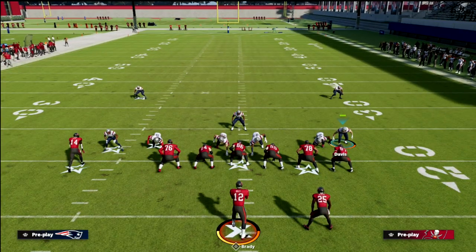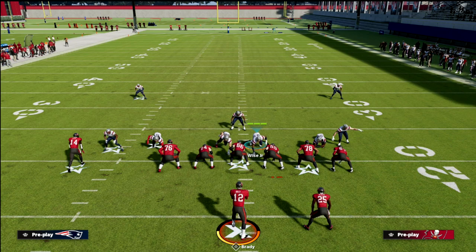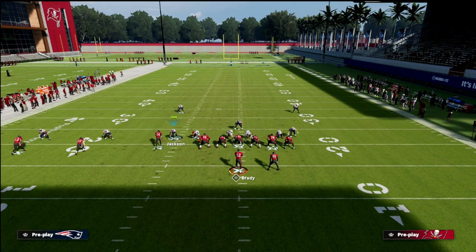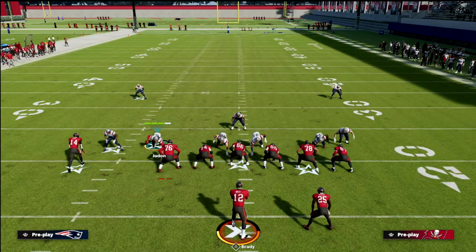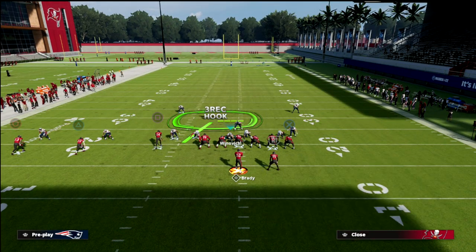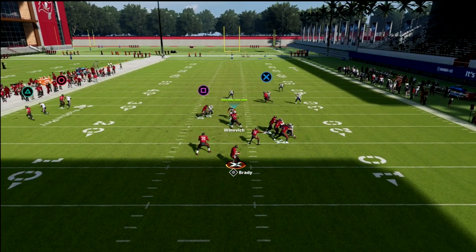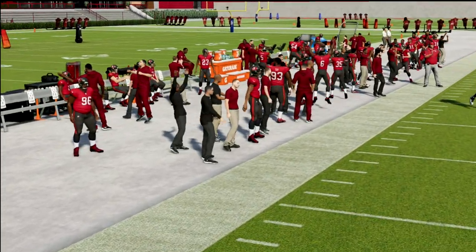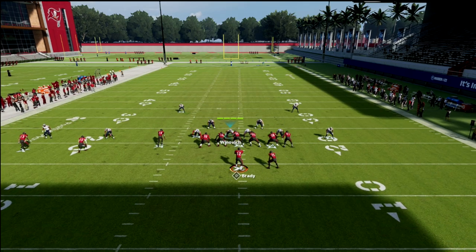Another important thing about cover six or cover four quarters is that when you make adjustments, it embeds those adjustments into the matching concept. For example, if I take Jackson and put him in a man coverage assignment on the number three receiver, there's no longer a three wreck hook defender designated to guard the tight end. But what we can do is take Judon and put him in a bluff blitz assignment — he's going to now be in a three wreck hook zone — and even though it's a hot-routed three wreck hook, he will typically lurk the tight end.